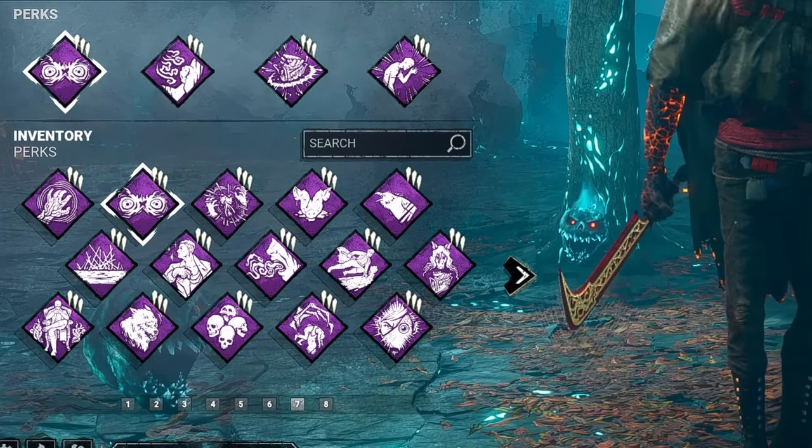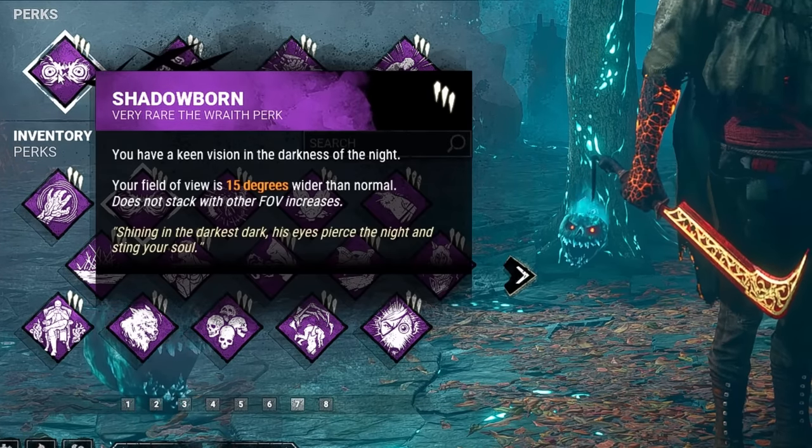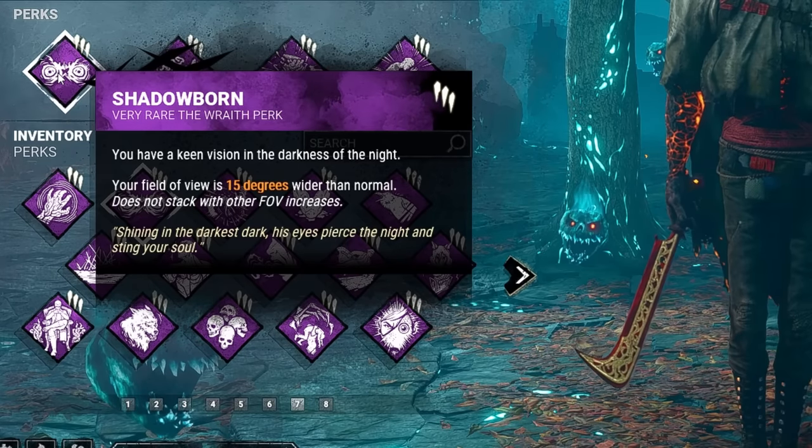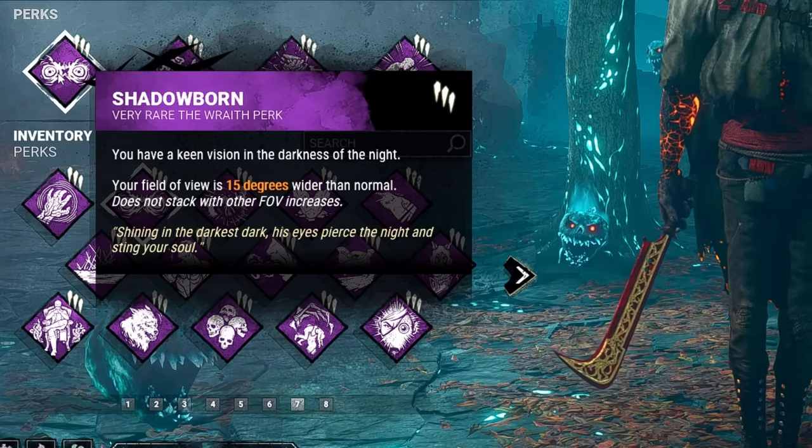Wraith doesn't have a lot of good perks on his own, so the only one we'll be using of his is going to be Shadowborn. This will increase our field of view by 15 degrees. This doesn't seem like a lot, but it's very nice and kind of just a feel-good perk overall.